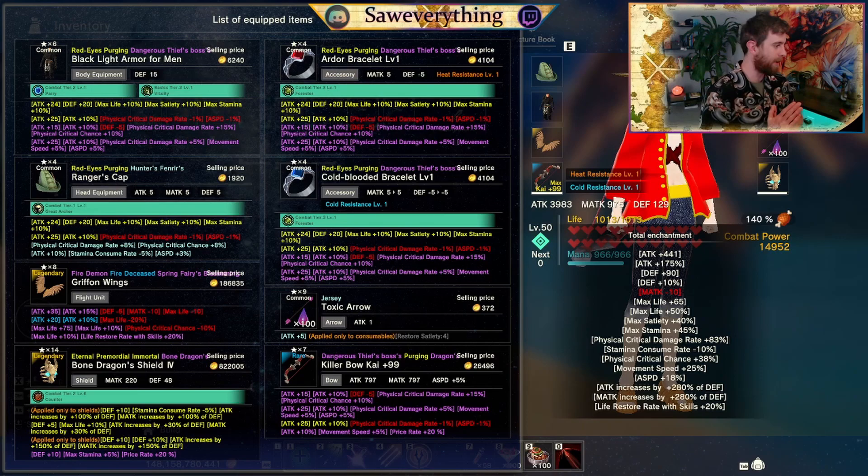Here's the build. Iron armor — red eyes purging, dangerous, thief boss. Kill the executioner for red eyes purging. The dangerous enchant comes from a crocodile. The thief boss enchant comes from a level 90 or higher Kevin. For the ranger's cap, you can find some pretty nifty feathers on different merchants. The bone dragon shield you can get on a level 7 island fighting a bone dragon. Toxic arrows — we just bought a stack from the merchants. Not too shabby.